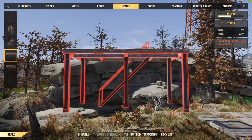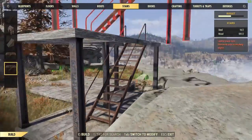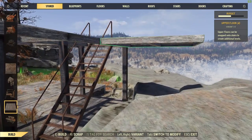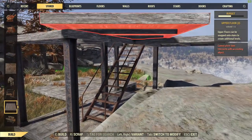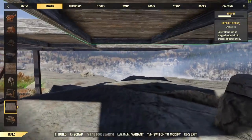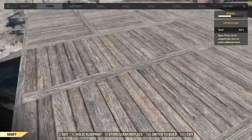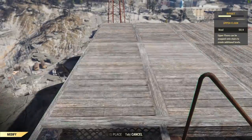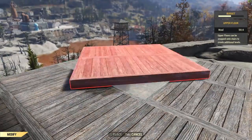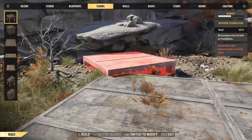I'm going to swap the staircase out here — this is an internal one. I've swapped it around so the staircase is on the other side because I want the door on that little single sticking-out piece there. We're going to extend an upper floor across the top of this raised area. Upper floors are now a single thickness compared to Fallout 4, and must be snapped onto a staircase of some description — they will not snap onto anything else on their own.